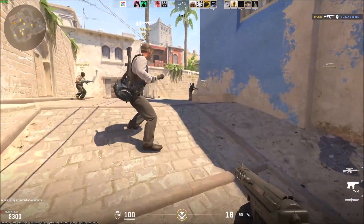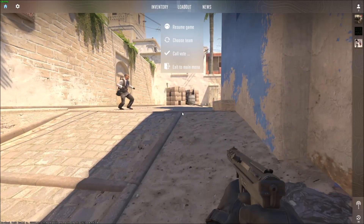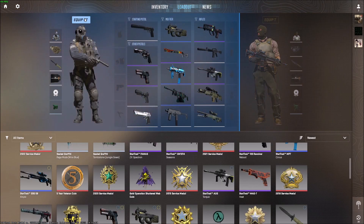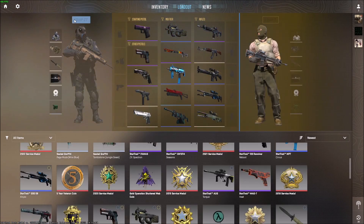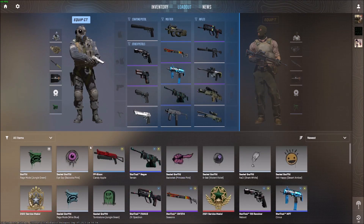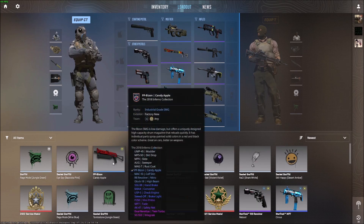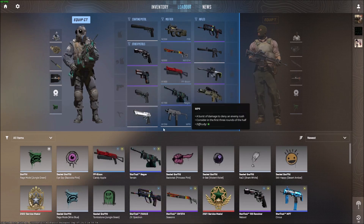Mid-tier you're actually going to have to choose quite a bit. To do that, press escape and go right to the top on loadout. You're able to equip your CT and your T-side. For example, you just drag whatever gun you want — like if I want to use the Bison instead of the MP7, I'll just drag it in there.